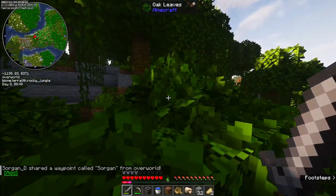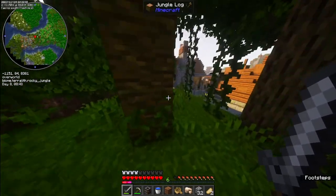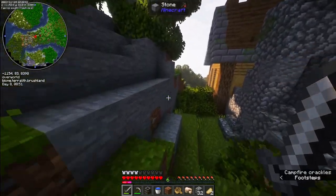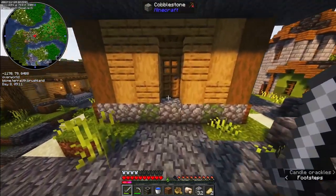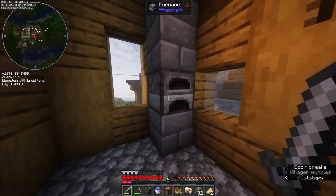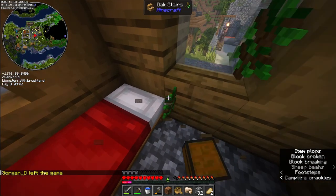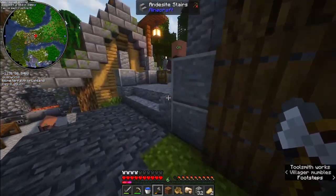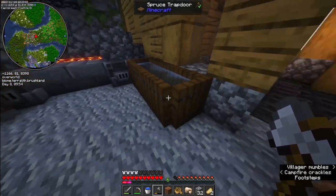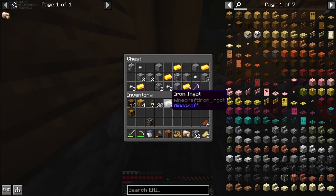I wasn't even sure what the terrain was going to look like when I picked the area. This is the Amethyst Rainforest - that's what it's called. It might not be too bad getting a villager back here. Getting the windows and not the front doors - oh, there we go. You have nothing for me. Oh, blast furnaces - you guys are my heroes!